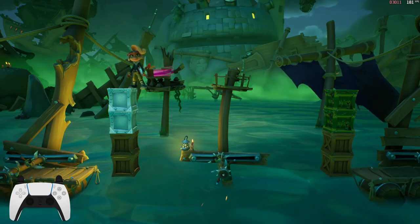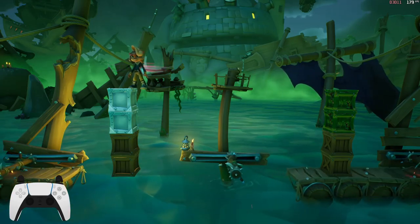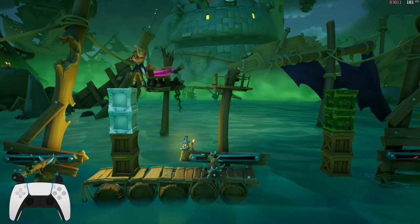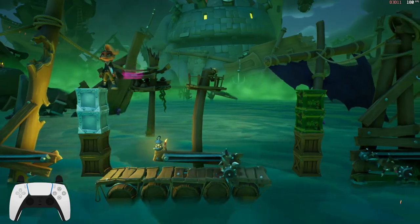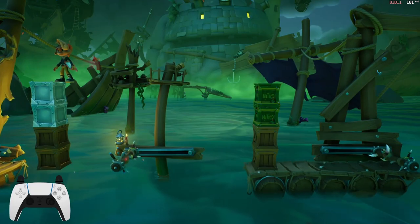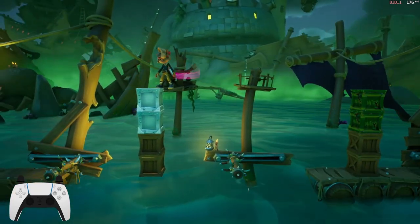Thankfully most of the nitros in this level are next to other crates. There's a bunch of nitros in the gem path that are next to TNTs, so as long as you trigger those TNTs you'll be fine. But these two nitros right here on the first side-scrolling section you have to manually detonate with the damage abuse, which is why I'm starting the tutorial over here as opposed to at Luis.